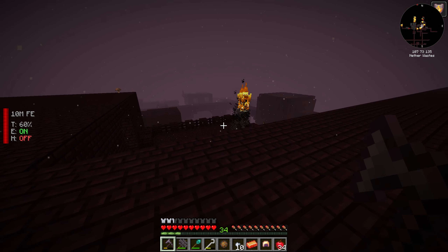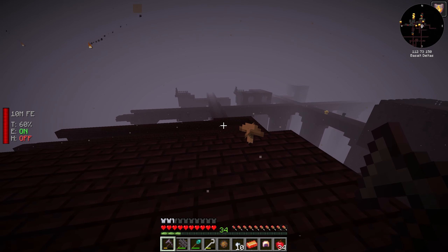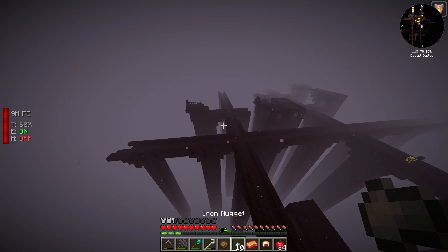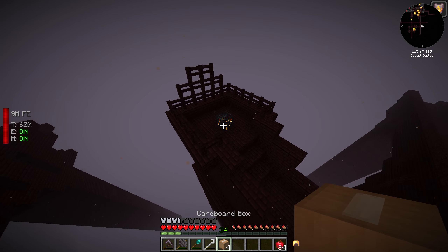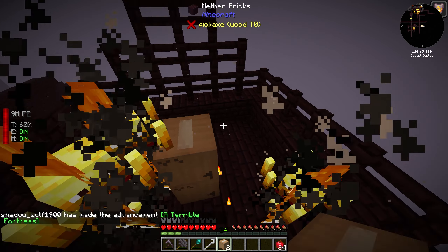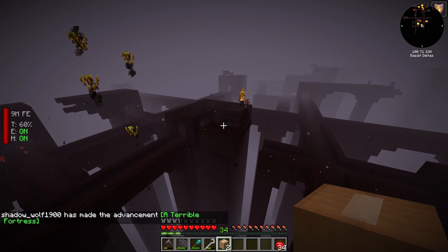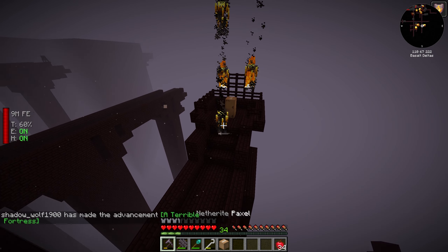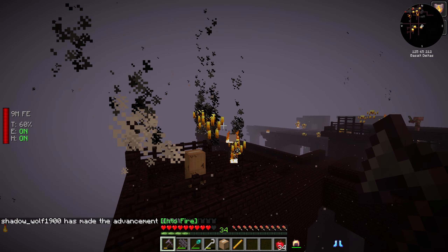I'm just going to stand up here — and of course those blazes are going to target me immediately. That's a lot of wither skeletons. We're in a basalt delta. There are two spawners over here. Let me turn on hover mode for a second while I take out my cardboard box. And before you spawn — damn it, they spawned. I'm going to cover this one now as well. Make sure I don't hold shift. Now we just need to kill these guys if I can somehow without dying.